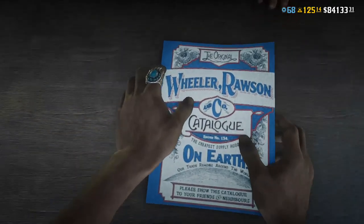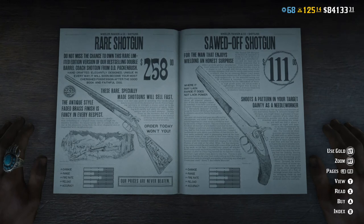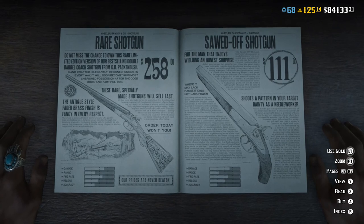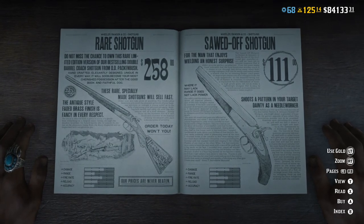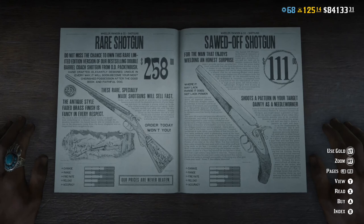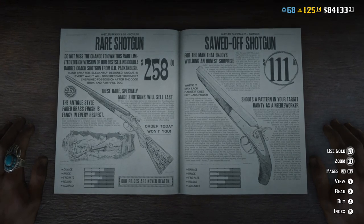The final gun in this video is the Sawed-off Shotgun. You unlock it at level 19. It holds two rounds. It's $111. It does 65 damage, has a 60 fire rate, 25 accuracy, 30 range, and 50 on the reload. This gun is good to have as a secondary weapon — a lot of players in PvP use it, they dual-wield it. My buddy uses it when encountering griefers. Pretty decent shotgun. The only shotgun I really use is the pump action, but maybe I should buy one.